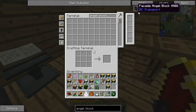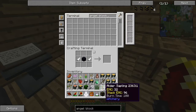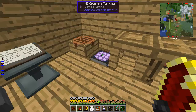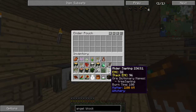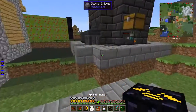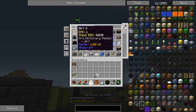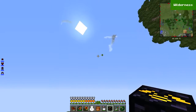Some of you might know what that is - you can actually place it anywhere. That's pretty much it. I'm just gonna throw all of you except the rowan saplings in there. So an angel block - you can place it anywhere without having to place it on the ground.